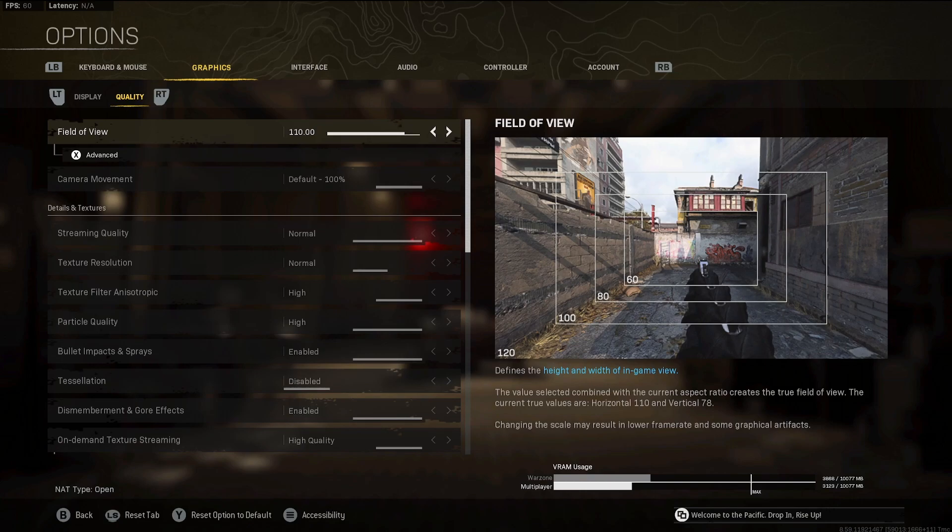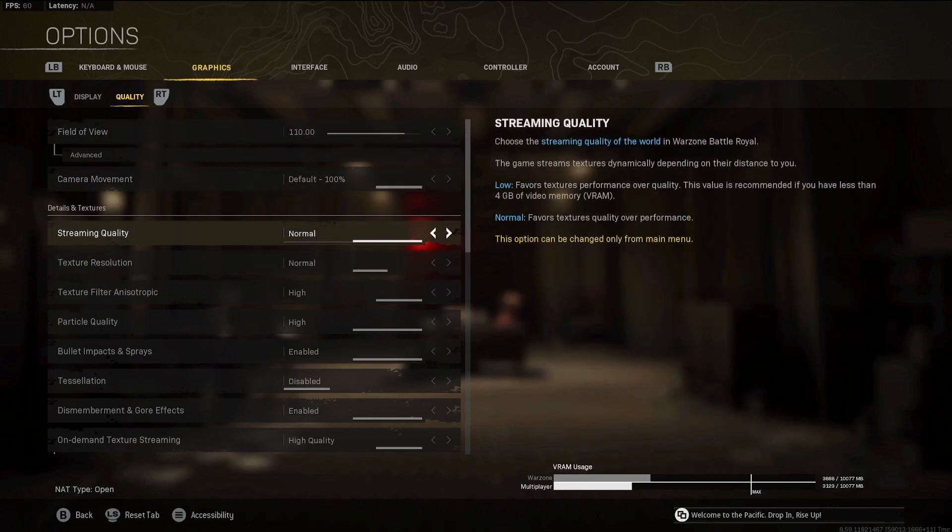Field of view — I play 110, somewhere between 100 and 120 if you're on PC, just whatever you're comfortable with. Now for the quick stuff, I'm just going to run down these real quick — just copy them. If you want to see how it all works, just watch the video linked below.